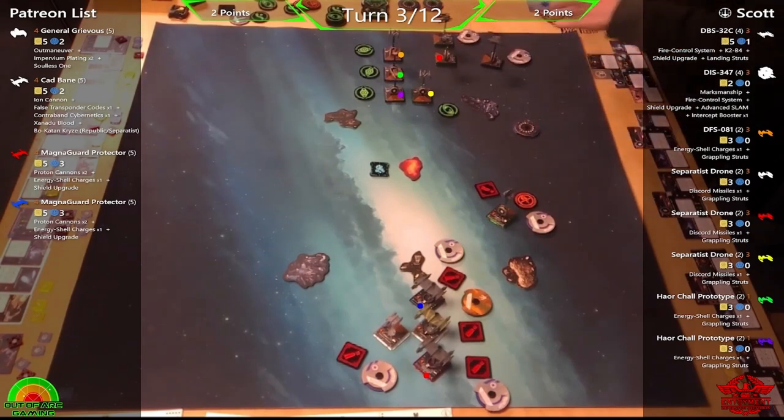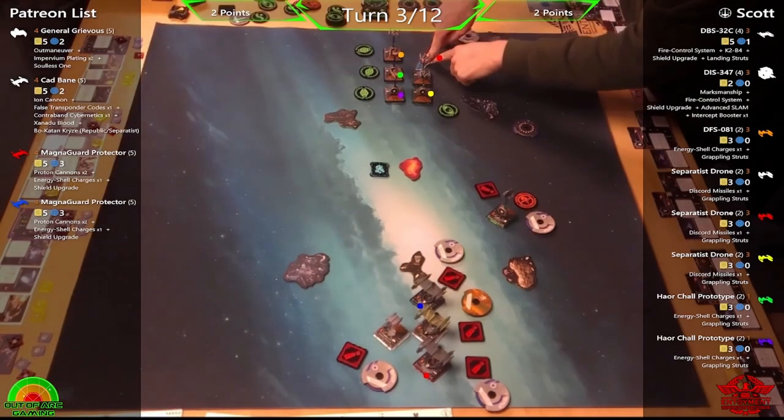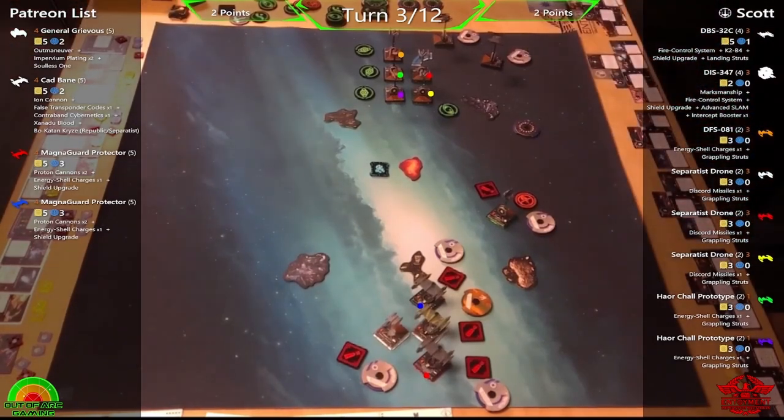Scott's bait plan is looking very strong. Phil wonders if DIS was almost sacrificial — designed to draw the Rogues in while the vultures follow slowly. DIS isn't huge points but can be handy. More importantly, Scott has three sets of Discord Missiles and three sets of Energy Shell Charges among the vultures — a very threatening loadout.